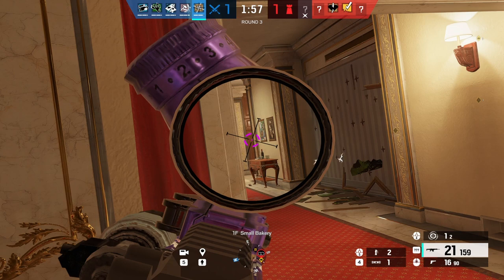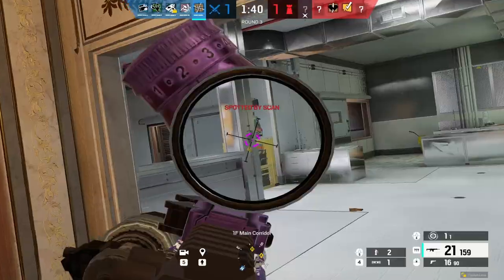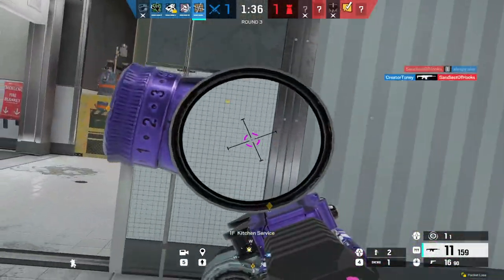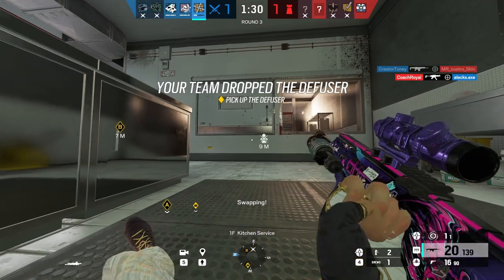Nomad is a 2-speed 2-armor that comes with the Airjab gadget. It's a proximity-based trap that when a defender enters their radius, they will be knocked to the ground and completely defenseless. There are a few main counters to the Airjabs that the defenders can exploit. Number one, it comes with a really loud noise — I don't really know how to describe it, so I'll just let you hear it.